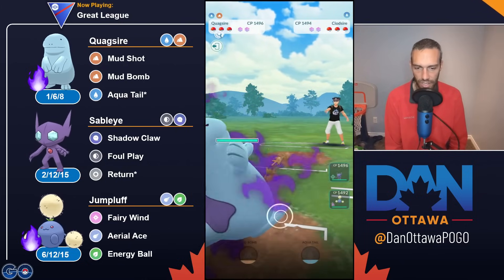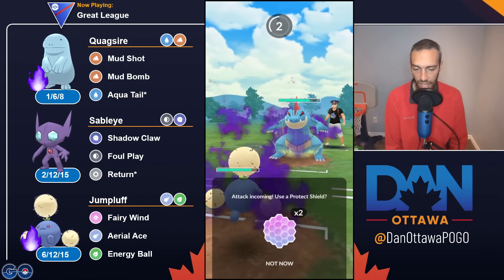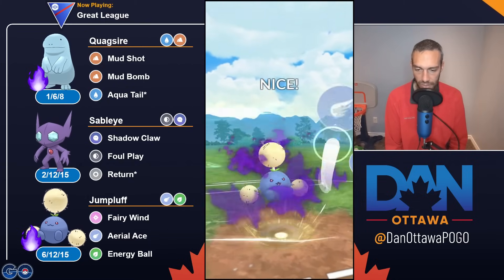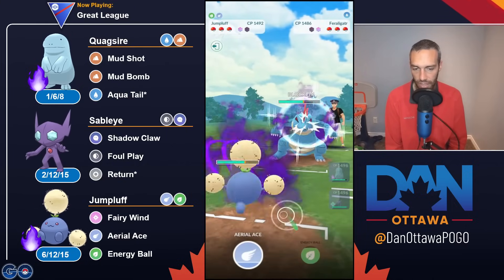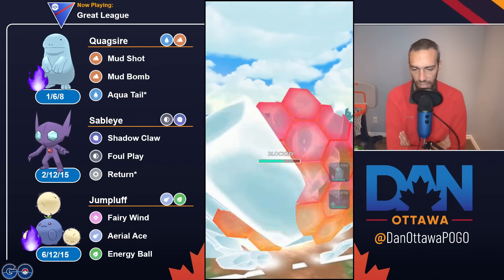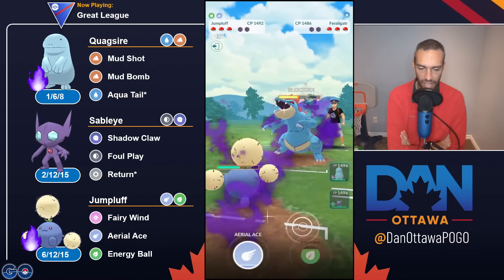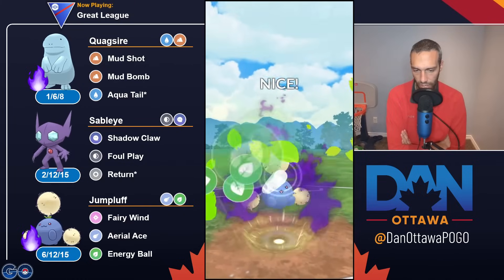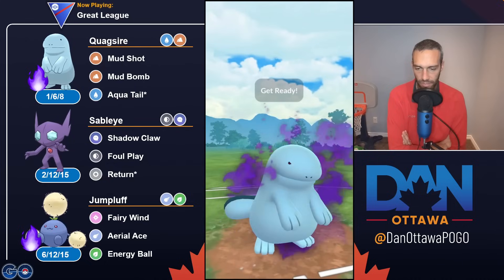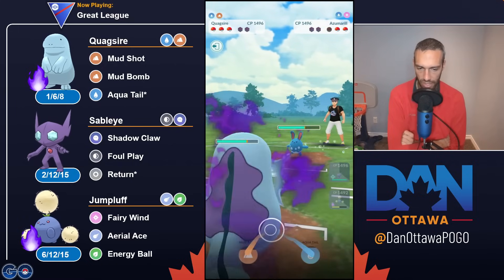Quagsire against Clodsire — obviously there's going to be a lot of those. Out comes Feraligatr, out comes Jumpluff. The only problem is this thing has Ice Beam and I'm double weak to Ice Beam. I shield it. It is an Ice Beam. At this point I'm going to start baiting immediately. I grab the first shield. These Fairy Winds are chipping because Feraligatr is a Shadow. Shield up again. I get lucky they go Ice Beam a second straight time and shield both my baits. Secondary Charge is coming. They shield again, so now I can easily get to the Energy Ball. I knew Clodsire was coming back in so I instant swap — Quagsire and Sableye both resist Poison Sting, so I'm not taking super effective Poison Sting on Jumpluff if I don't have to.